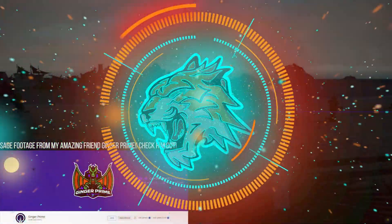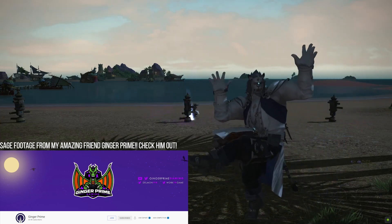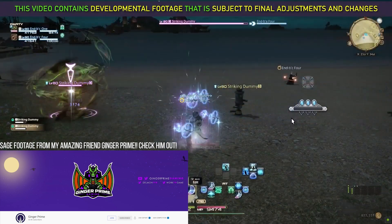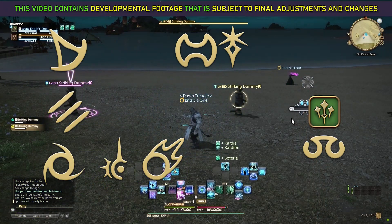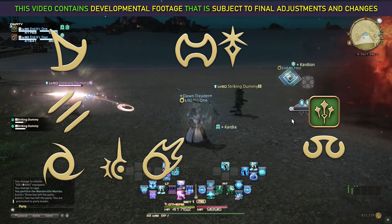For today's video I want to talk about the design decision of either making a single skill that does many things versus splitting up that single skill's individual effects into separate different buttons. This is something that is going to impact a ton of different jobs that I am especially greatly interested in with Endwalker coming.